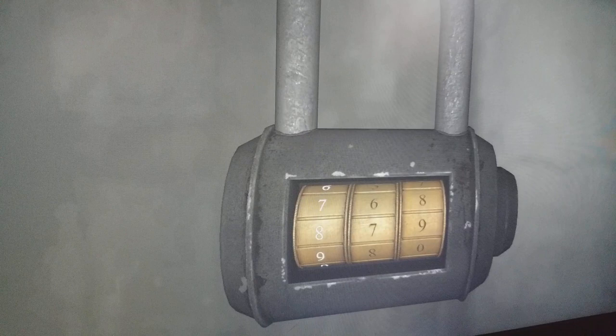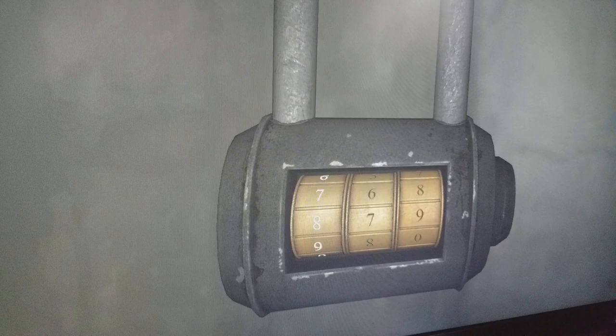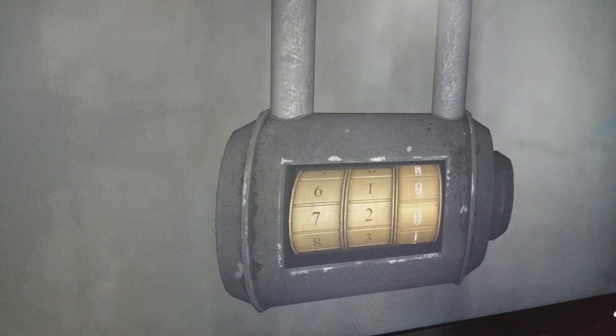Seven, two, nine. Okay. You just passed seven! Oh. Seven... two... one. It was already on nine. Go back — I think I know what it is. Click it, click it. Okay, so there's two blue ones, there's four, and then there's seven. So you're gonna do two, four, nine. Two four nine. Yeah.